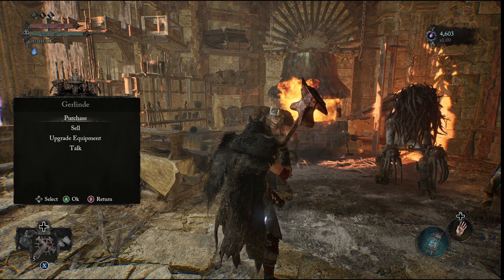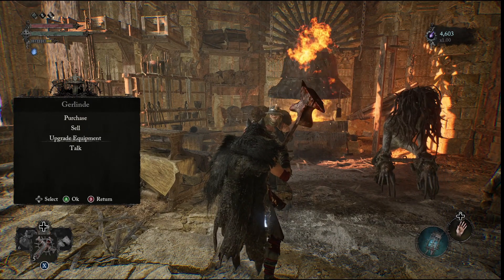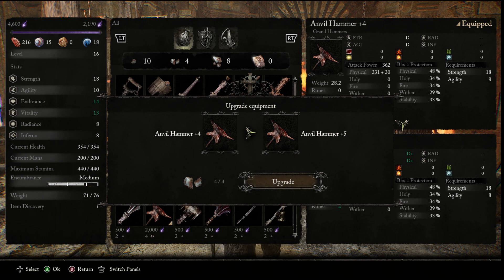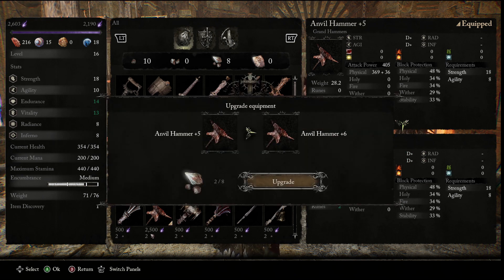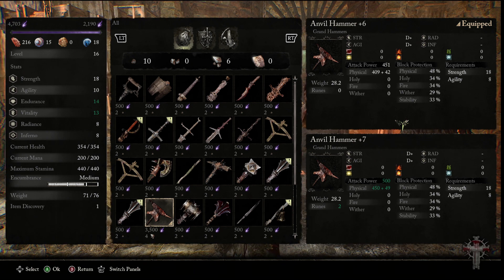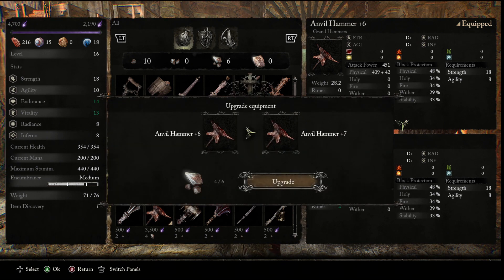Once you get those, go ahead and head back to Gerlinda and we're going to upgrade this weapon. If you run out of vigor, make sure you just teleport to the Bellroom Vestige and farm that spiky guy until you have enough vigor to complete the upgrade. Once you finish that, you're going to end up with a plus 7 Anvil Hammer.